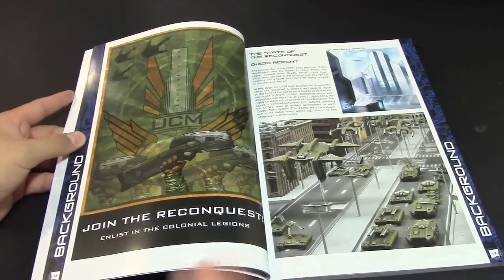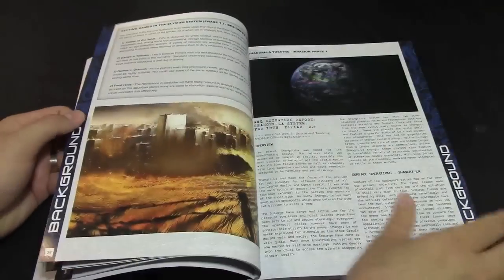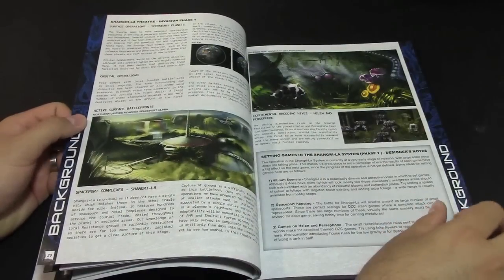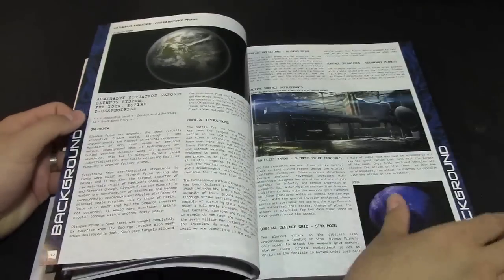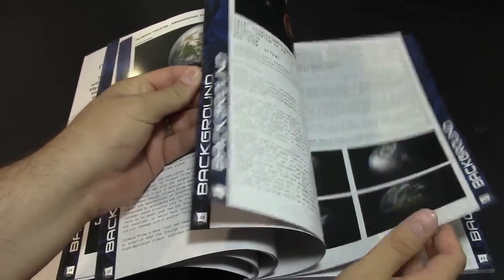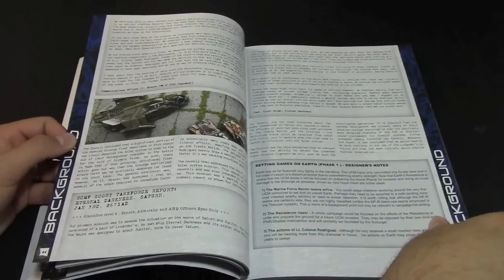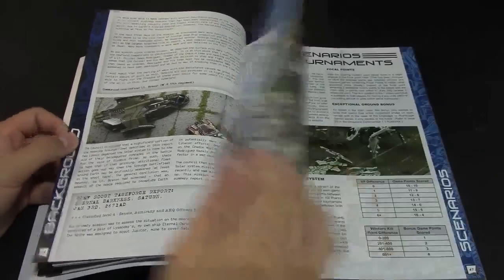That's a quick two-second overview of what's been going on — the Scourge have obviously been prepping for the throwdown that's coming. Full color all the way through, really nice art, lots of new stuff in there including individual planet content and UCM material.